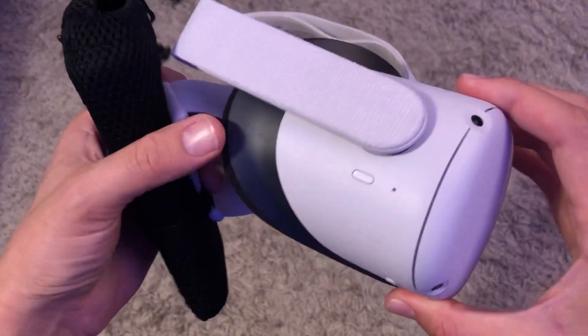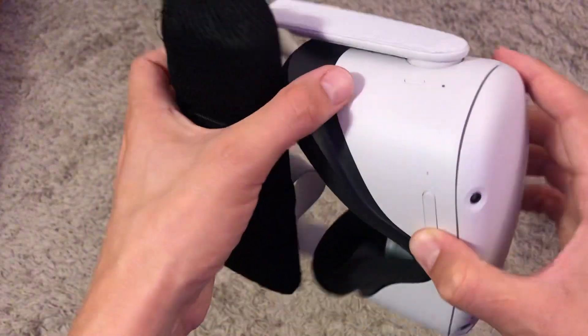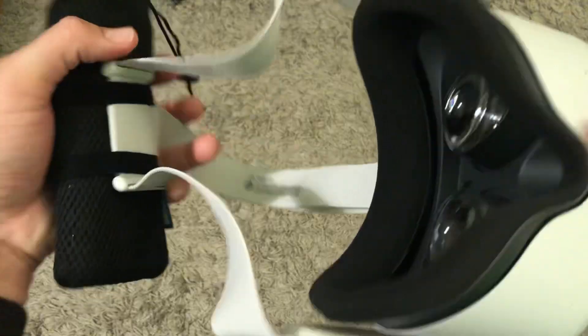To do this reset it's very simple. What you want to do is press the minus button and the power button at the same time for a few seconds — that's going to start the boot menu. Then hold it a bit, let go of the power, and hold the minus button.